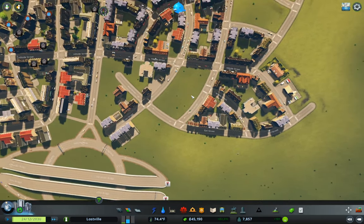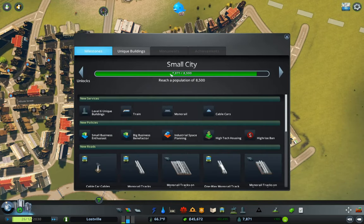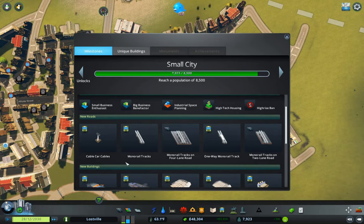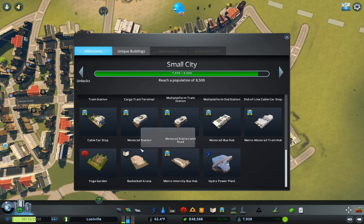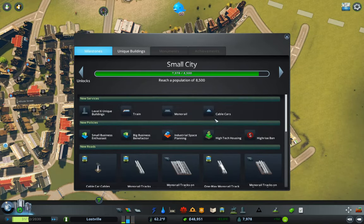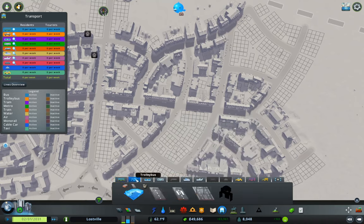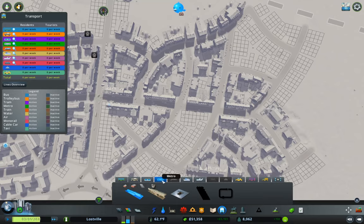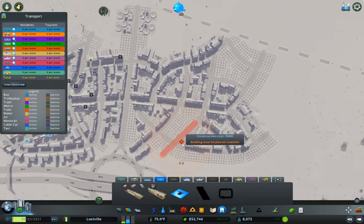We're almost up to 8,000 people again. 8,500 is our point for the next unlock, which gets us monorails and train stations, so we start getting some transportation options. Do we have buses? We have buses, trolleys, trams, and metro. I probably should start considering building metro stations.